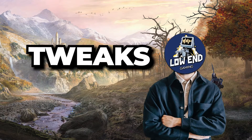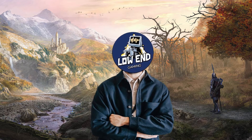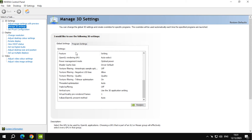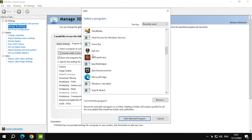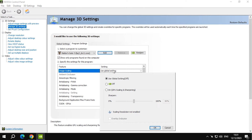Let's do some external tweaks. Keep watching the video if you want the maximum FPS. Open your Nvidia graphics control panel and go to 3D settings, under program settings. Browse and add the executable file of Baldur's Gate 3. After adding the exe file, follow along and copy my settings as they are.